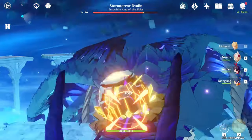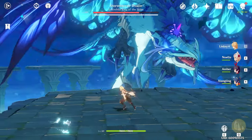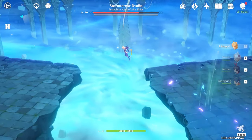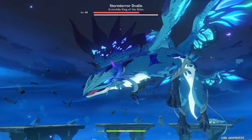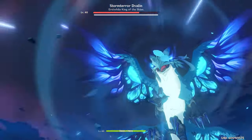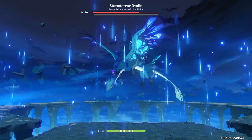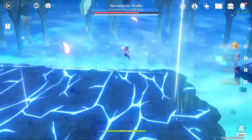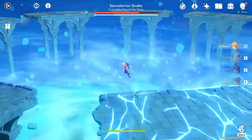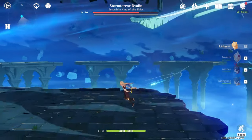Once the DPS phase is over, he's going to shoot four fireballs. Immediately start migrating two platforms over, because he's going to create energy fissures on the platforms behind you. If you're in a good spot, the updraft activates and you won't take damage. As you can see, that platform is taken over, but not the one we're on — so we're safe.